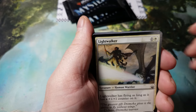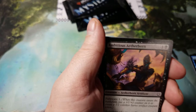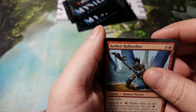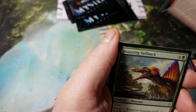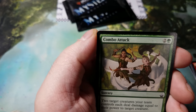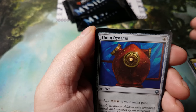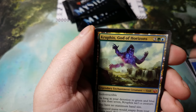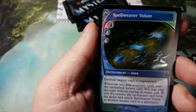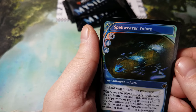Ghostblade Eidolon, Lightwarden, Homunculus, Mystic of the Hidden Way, Ambitious Aetherborn, Renegade's Getaway, Keldon Halberdier, Krenko's Command, Snapping Sailback — really good artwork too, by Dan Scott — Combo Attack, Wee Dragonauts, Thran Dynamo, Kruphix God of Horizons, Basilisk Collar, and Spellweaver Volute — I've never seen a card like this, that's really cool.